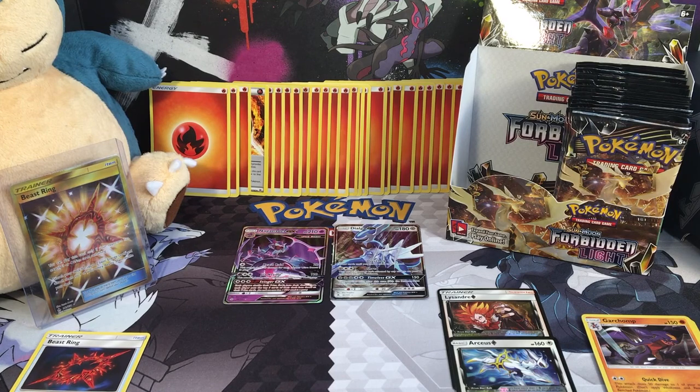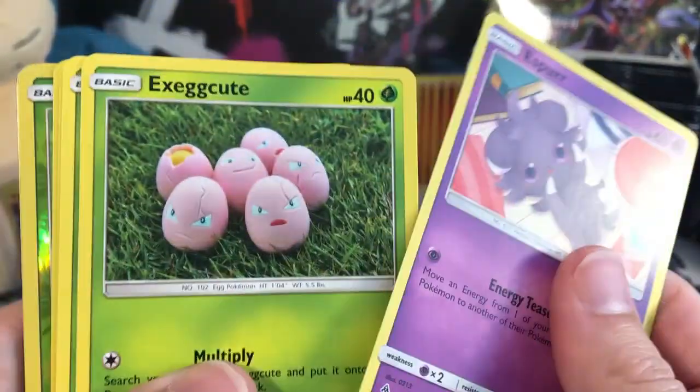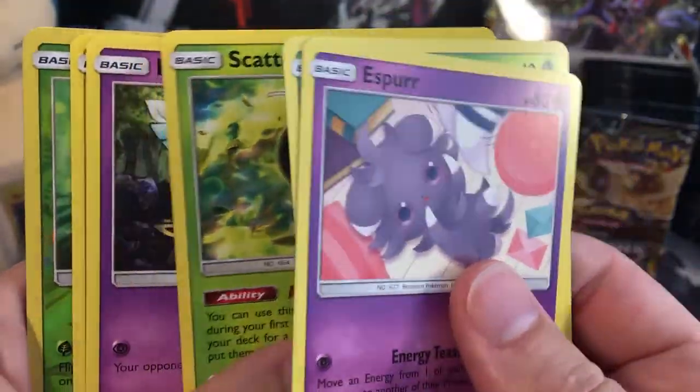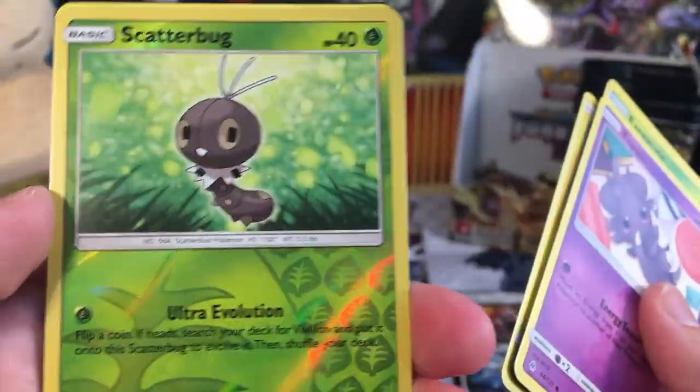All the excitement's got me a little gassy so you might hear me burping. Sorry about that. But I just can't contain my excitement — my body knows I'm excited. So here's an Esper, an Execute, a Scatterbug, a Honedge, a Geely Uptile, a Reverse Holo Scatterbug.